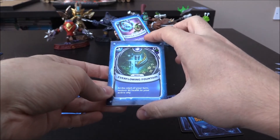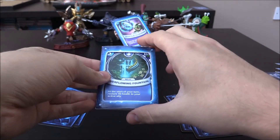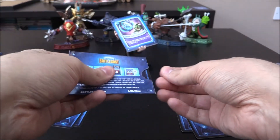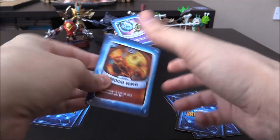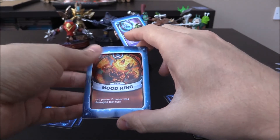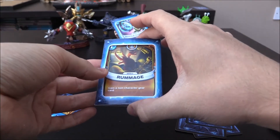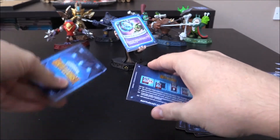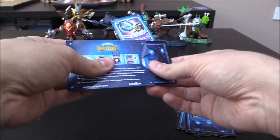Next card up — Ever Flowing Fountain! We don't have this one. It's a Water 3 Crystal relic with 60 health: at the start of your turn, restore 40 health to your active ally. That is not bad — and it is not a duplicate. Next up, Mood Ring — a Hothead 2 Crystal gear. Then Rummage — think how many times I've pulled that, ridiculous, probably leveled that up to 20 by now. And Can of Kelp — a Swashbuckler 2 Crystal spell, we do have that one.